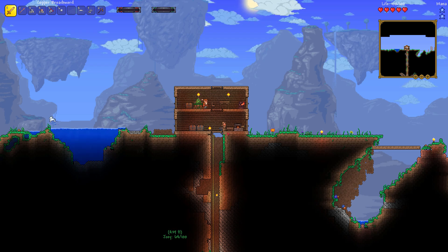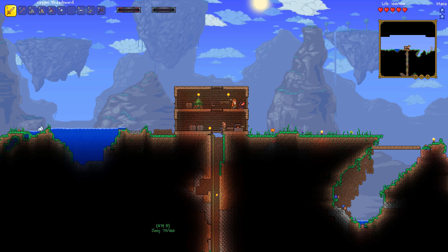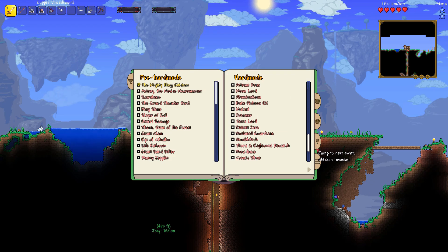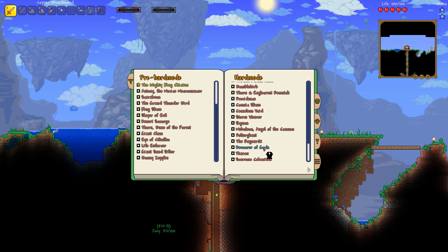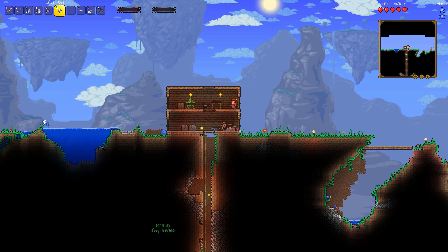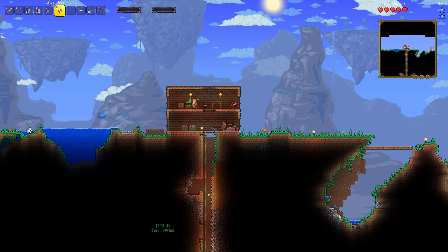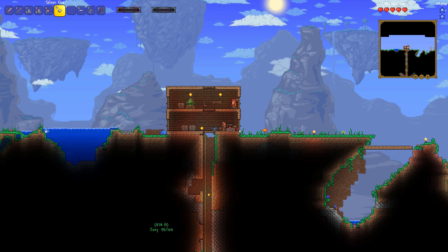Once we get past Moon Lord into Calamity — like Providence the Profane God and stuff like that — and the Devourer of Gods, normal mods aren't going to have their gear designed to go much past Moon Lord, you know? Moon Lord is the current endgame boss of this game, so anything past that — whereas Calamity does have content beyond that.